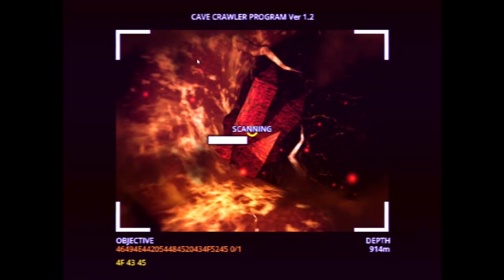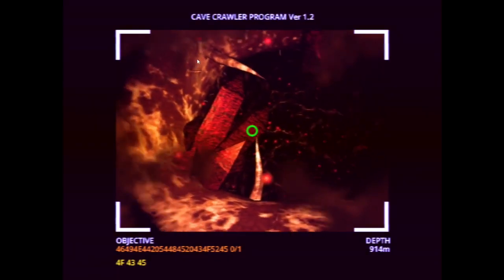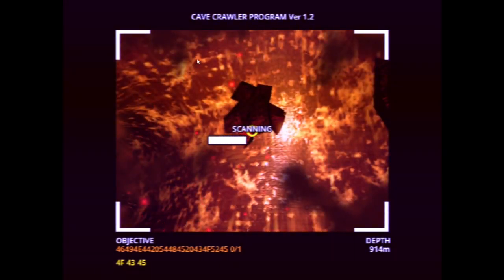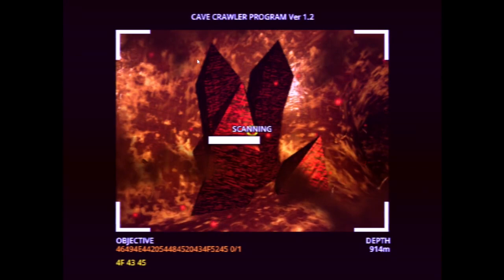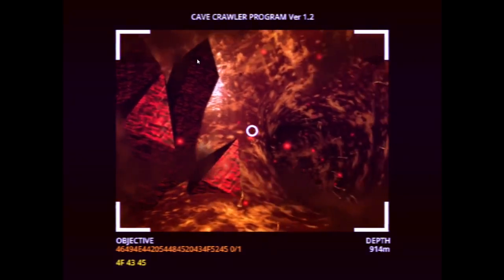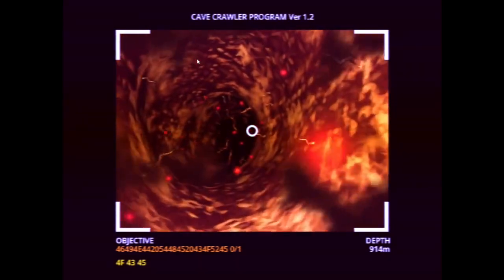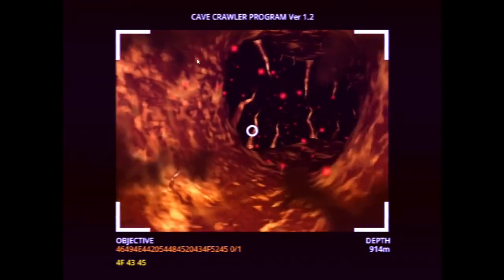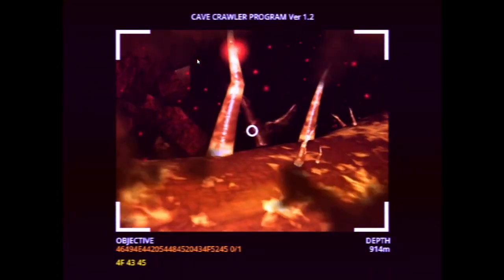I can scan these crystals and it's just gonna give me different names of who's in them. Grace. Okay, now they started giving a shit about who's in them. I'm gonna scan a bunch of them just to see if there's anything special. John. Who is this one? Abigail. Oh no, Abby got crystallized. No — not the FNAF movie Abby. Holy shit.